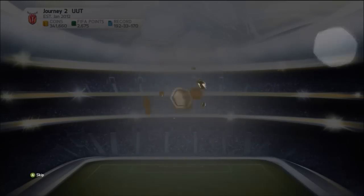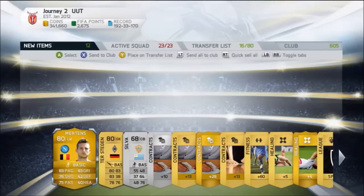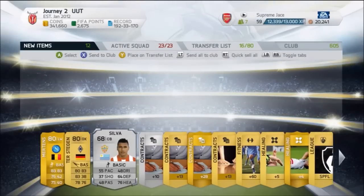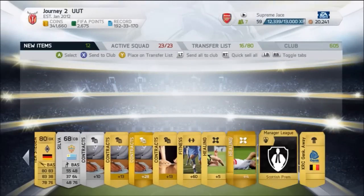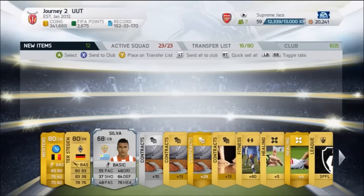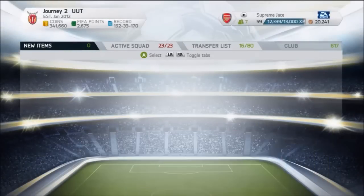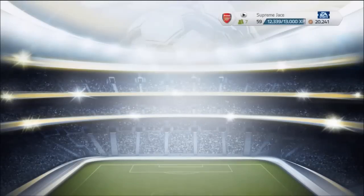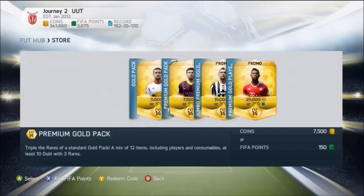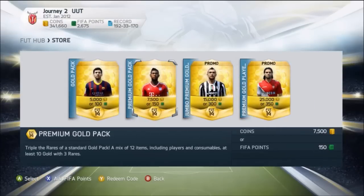We're going to open a few packs, not too many, and see what we can get. So the first pack — a seven and a half K pack — and we get Merton. Not a bad player, he's very decent. I'm 99% sure he was in form last week as a CAM version, because I did invest in two of his cards — I bought them for 16,000 to 18,000 coins. So that is a bit of a troll on EA's part, giving us a player that was Team of the Week. Nonetheless, we'll take that.